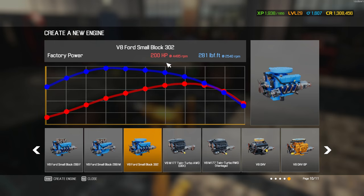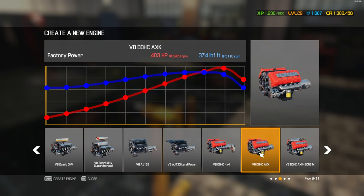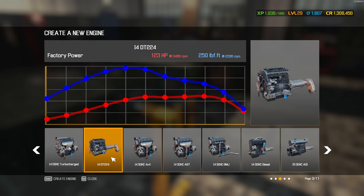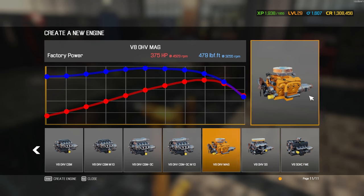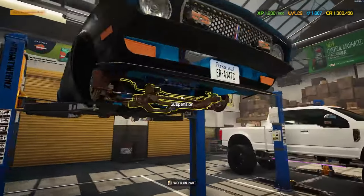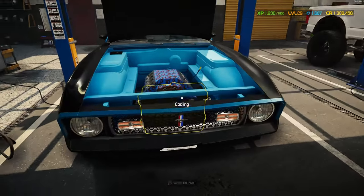The 302 small block definitely doesn't have a lot of horsepower. The Cobra Jet is decent but not a lot. The V8 supercharger will probably be the one that pulls the most. The 6P is also a pretty good one — I think it was in a Charger. The Mach is a slightly different version of the 6P, dual versus single carb. My vote would probably be the 6P if you want something special, or the supercharged dual carb if you want pure power.